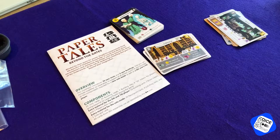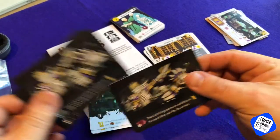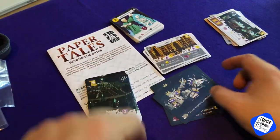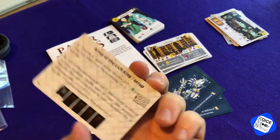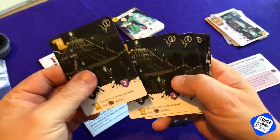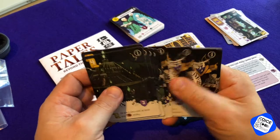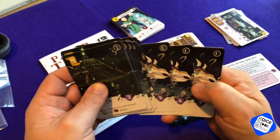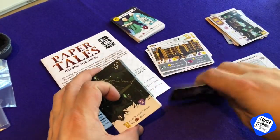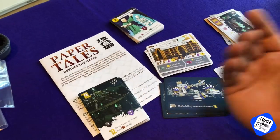Last of all, you've got the solo expansion. You've got a deck of cards, you've got the Lich King. I haven't read the rules to this yet, but you get a reference card on how to play the solo. These cards are numbered one, two, three, four, and E — probably for ending. Seems interesting. I probably will give the solo mode a go.